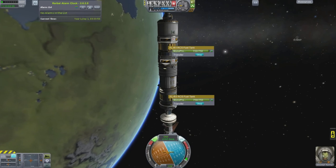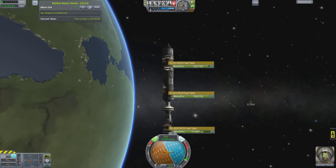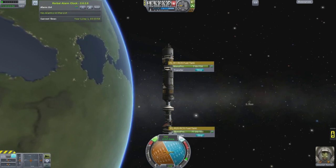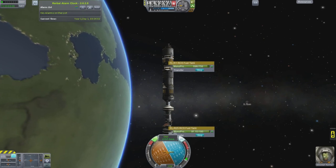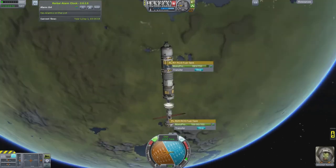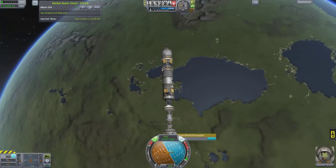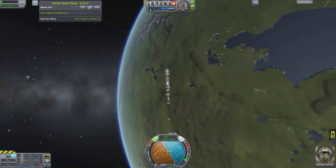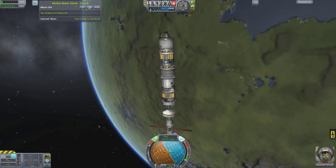We've made the dock. What I'll do is transfer some fuel around because I'm going to ditch sections of this. I'm doing it the cheaty way by just ditching the stage off and deleting the debris from the space tracking center. I could either de-orbit them properly, or just plan better.